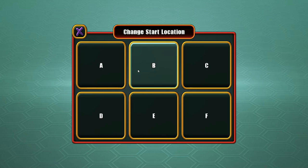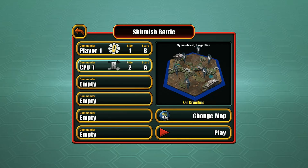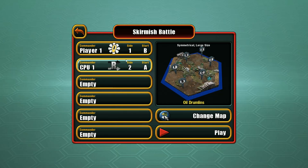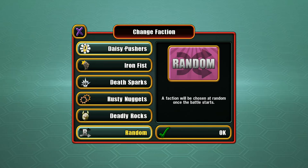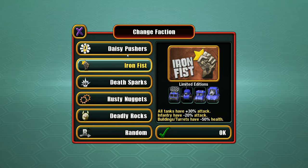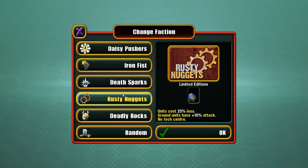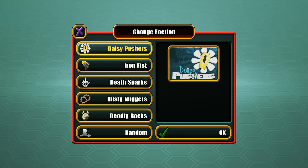I'm going to play this on a skirmish map — and there's a 'change start location' option, which is really nice. I'm on position B on the upper side of the map. There are different factions — 'Daisy Pushers' and 'Iron Fist.' Factions have modifiers: for example, units cost 10% more, buildings and turrets have minus 20% health, and Tesla splash damage is doubled. It's sort of like Command and Conquer Generals where factions have special modifiers. I'll go with the Daisy Pushers — they seem normal.